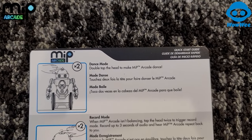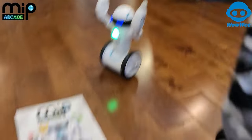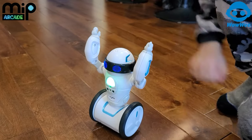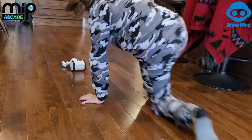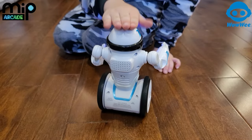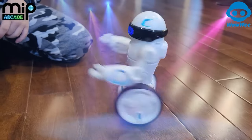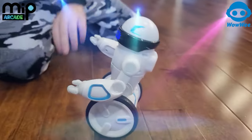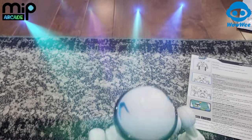Let's check out this card that you can do without the app. It says dance mode — double tap the head to make Mip dance. Let's try it. That's not working. Maybe I've got to reset him. Whoa! Let's try this again. We couldn't get him to dance. Give it another go. There we go. Go Mip, show your moves! He has wheels on his hands. Hold on! He dances for a while and he only has one dance. It's like, get out of here Mip! You're going to run me over!